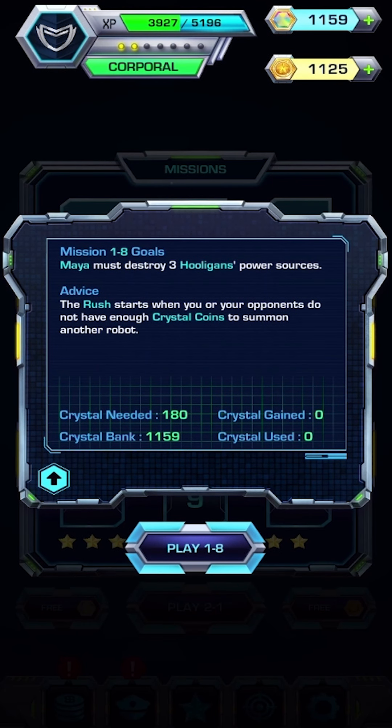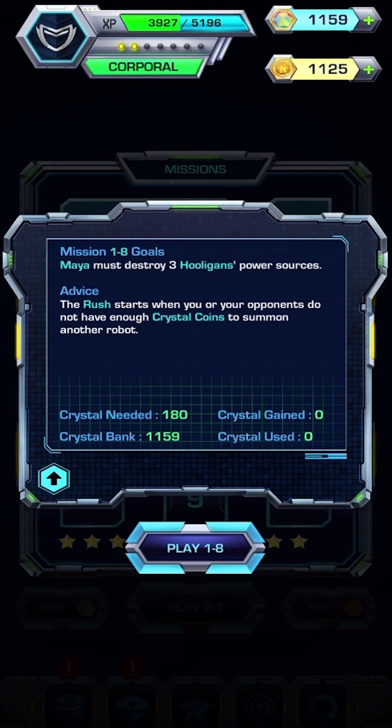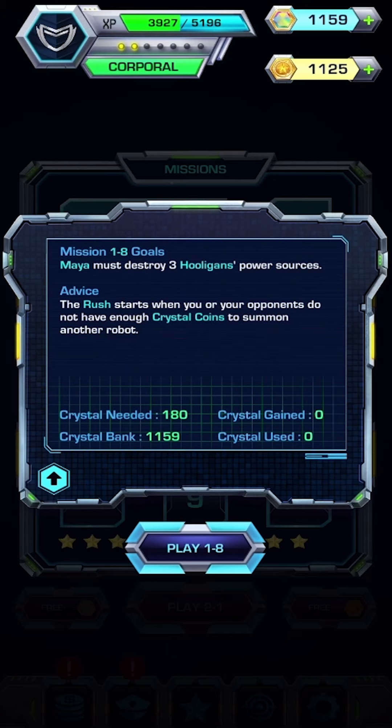When you start a mission, the first thing you will see is the mission brief, with the mission's goals and advice. Read it carefully. Maya must destroy three hooligans' power sources. The advice says the rush starts when you or your opponents do not have enough crystal points to summon another robot. Let's begin.